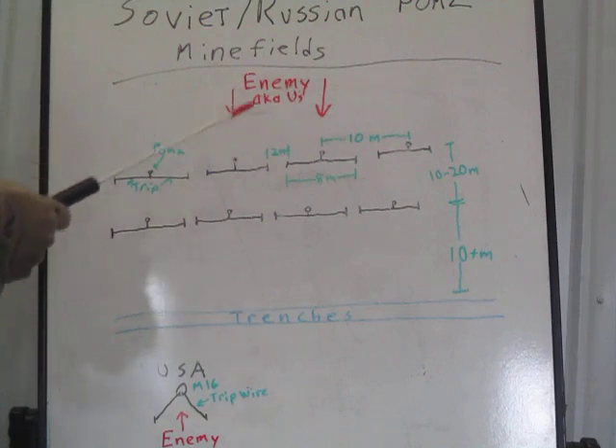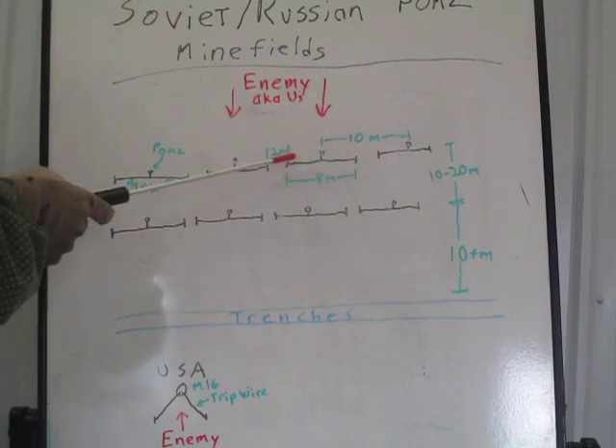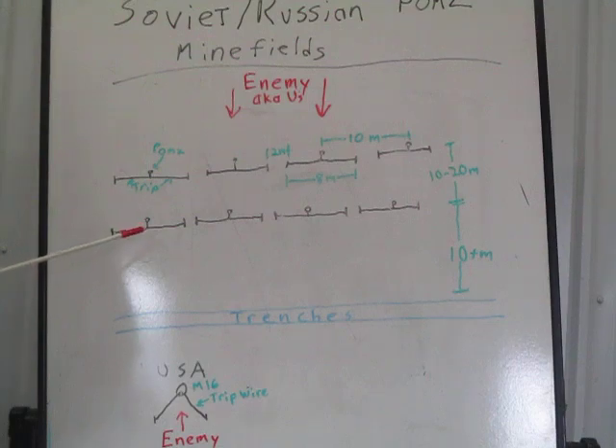For the emplacement party laying one row: the number one and number two man each carry a bag with 10 to 15 mines and the appropriate stakes — anywhere from 10 to 30 stakes — plus a mine cord or guideline. The number three man carries the trip wire for each line and an axe or hammer to put the stakes in. The number four man is the most experienced; he carries the fuses, a shovel for in-ground mines like an OZM-series bouncing betty or a PMN-series blast mine, and he also collects the safety pins.